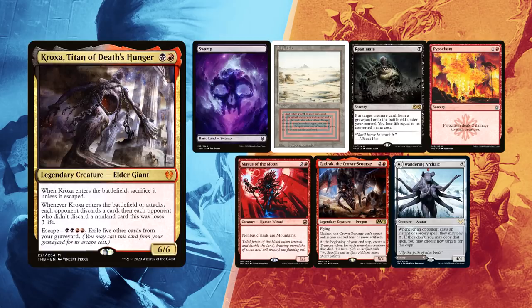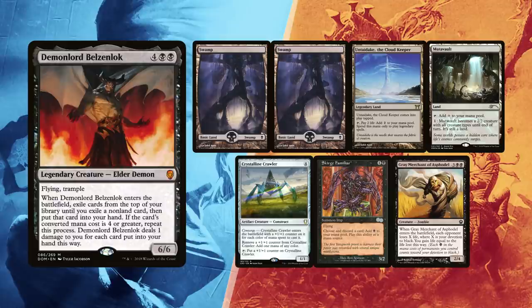Finally, Baal kept his first hand. Since all of his ramp costs 4, one Tairake or any other land that taps for 2 are great lands to keep to ramp up into an earlier Belzenlok lock. Two Swamps and a Mutavault are his other lands. Crystalline Crawler is a mana dork, while Scourge Familiar is a key card for the combo to then finish with Grey Merchant of Asphodel.